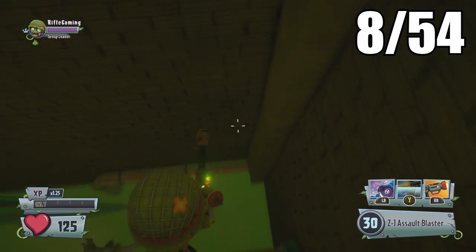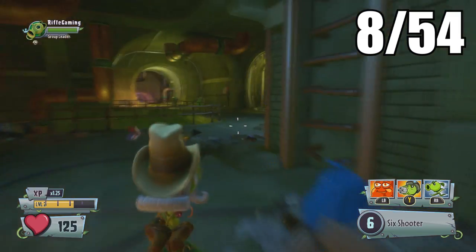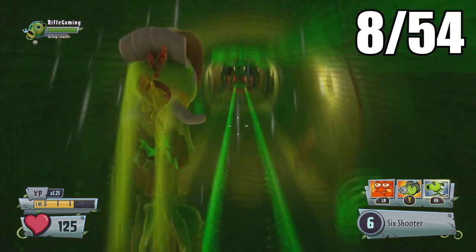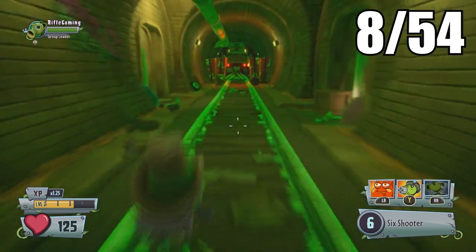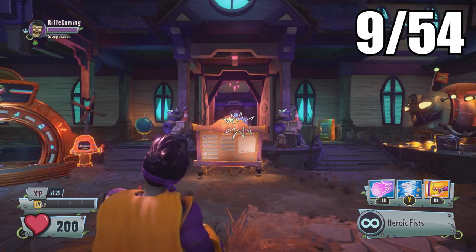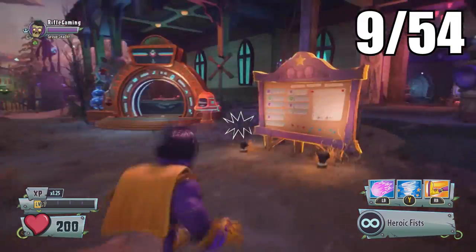Once you've got the gnome, it doesn't matter if you fall off and die. Just take this route from the little jump area and then take a right — it'll actually be way down at the end of this tunnel, behind a gate with some stairs.